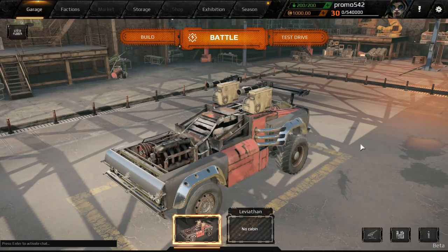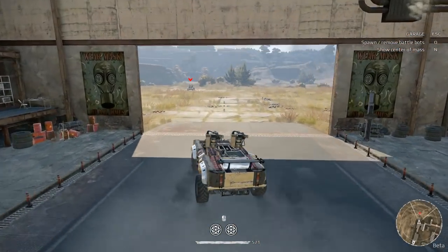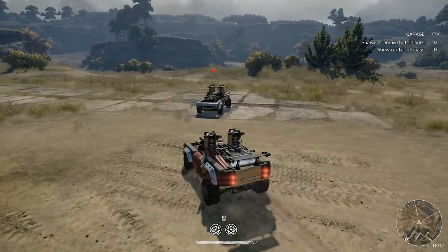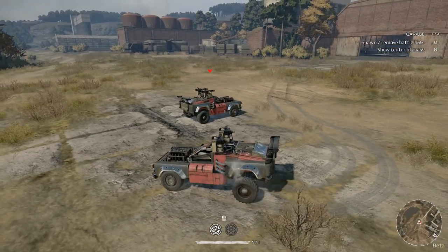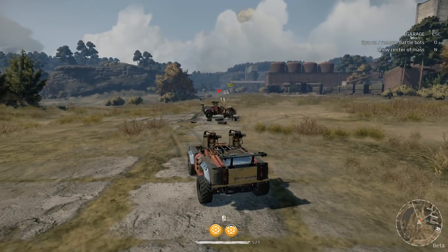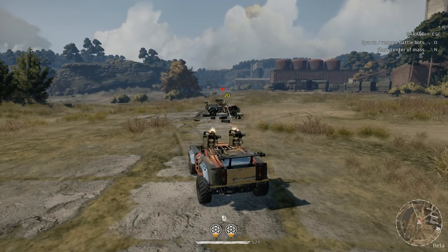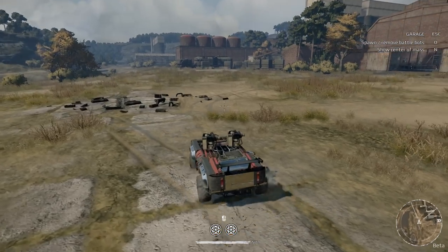Alright everybody, Baron here, welcome back to Crossout. I've got something pretty crazy to show you. We've seen shotguns, machine guns and all that, but look at this — twin miniguns! Look at that damage, and the cooldown is actually pretty fast too. That's nuts — it cools down almost immediately.